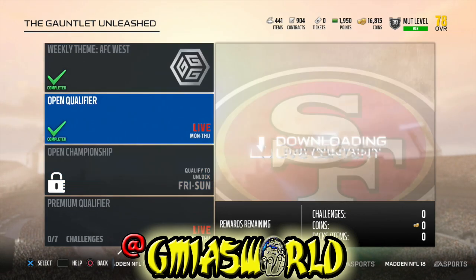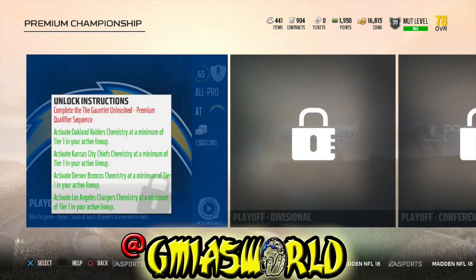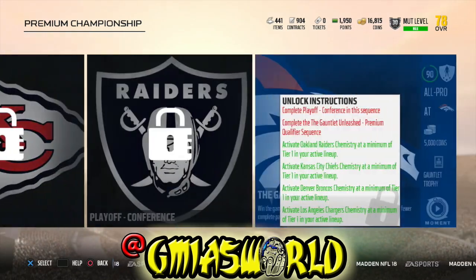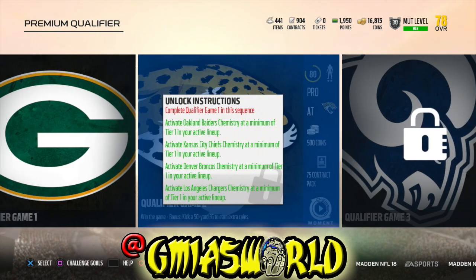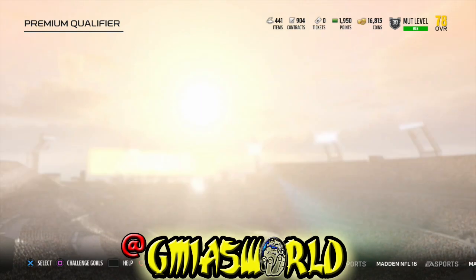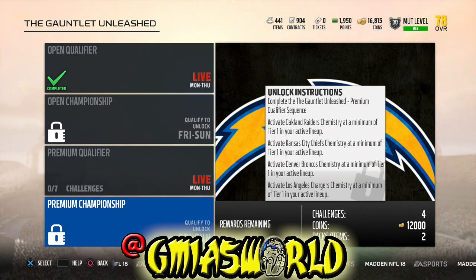With the premium qualifier, this week's theme is the AFC West — that's the Oakland Raiders, Kansas City Chiefs, Denver Broncos, and Los Angeles Chargers. You get a gauntlet trophy in this one, and the premium qualifier is four games. The premium championship opens Friday through Sunday, and the premium qualifier runs Monday through Thursday. You have to complete the qualifier between Monday and Thursday in order to unlock the championship. You get two gauntlet trophies every week — one from the premium qualifier and one from the championship.